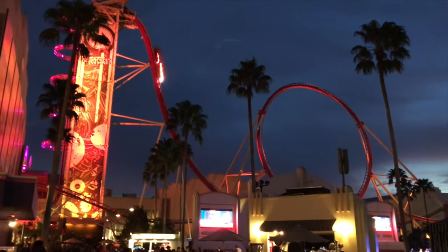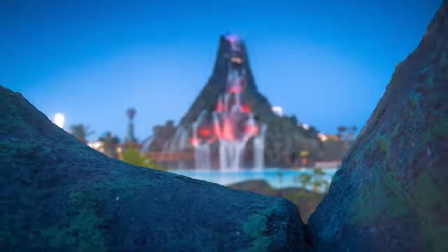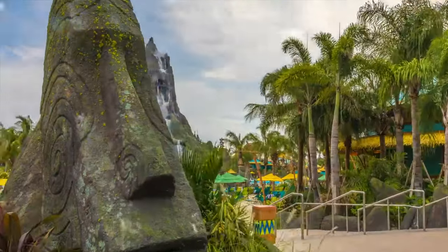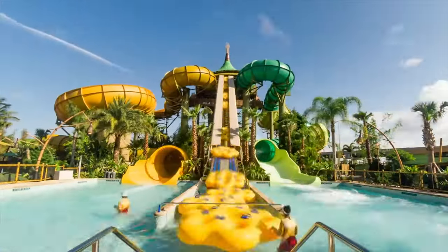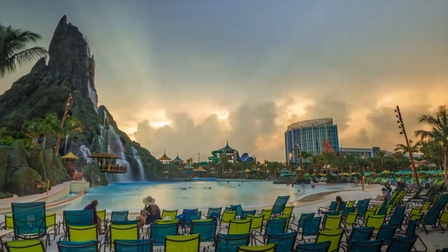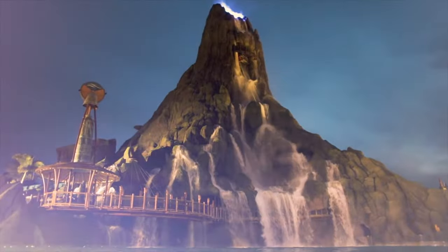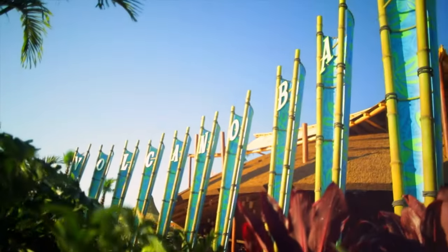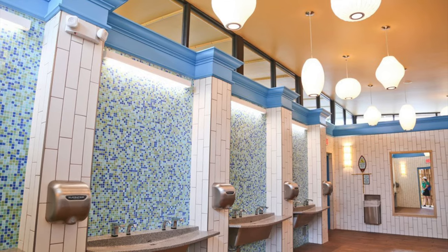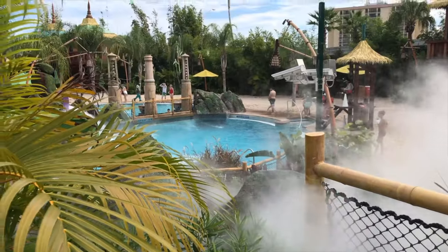So that wraps up all the rides and shows within Universal Studios Florida. Let's head to the amazing water park, Universal's Volcano Bay. This is the first water park to be created by Universal itself, and it has an awesome tropical Polynesian theme, with the main feature being the Krakatau Volcano at the centre of the park, which also serves as the park's icon. It is open all year round and includes all the amenities you'd expect with a water park — plenty of changing rooms and lockers, as well as a nice selection of restaurants and bars that makes it a great day out.